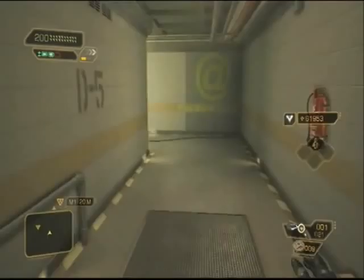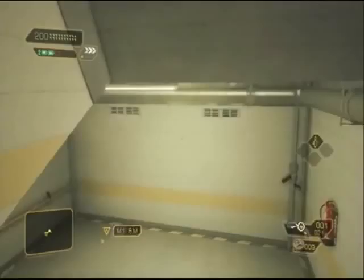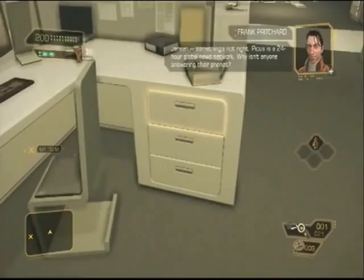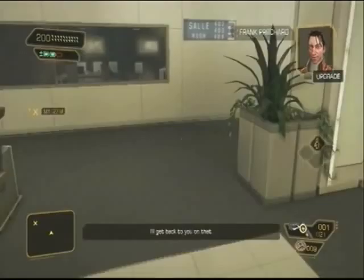There are no enemies at the start of this stage, so you can just run around and look for items. I'll show you the main ones I like to collect. In here there's a weapons upgrade, money, an energy bar, a newspaper, and a couple of bottles of beer. If you don't have 200 health, use the beer to replenish your health.